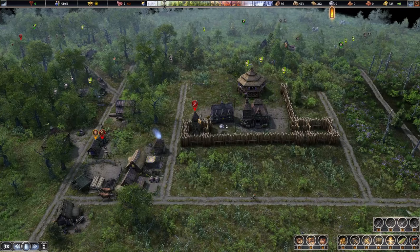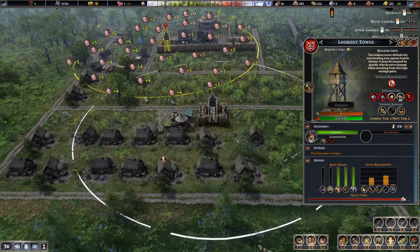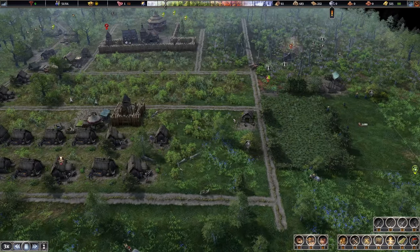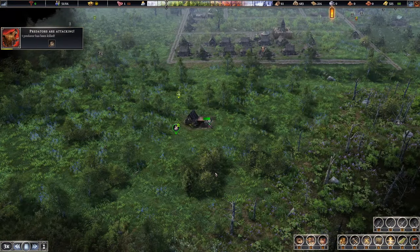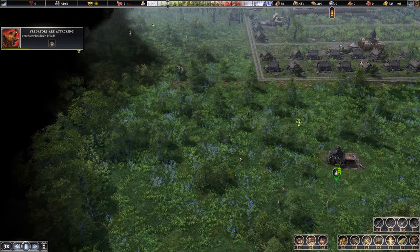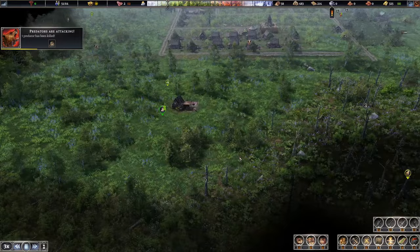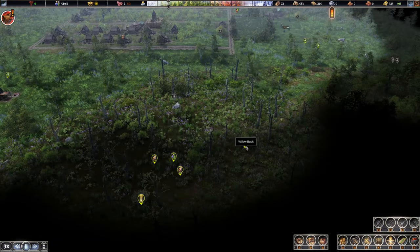We got the two towers up now — very good. There's a tower overlooking the defenses and all of the residential areas, and we've got hunters in every direction making sure wolves don't wander in.